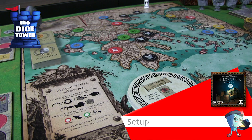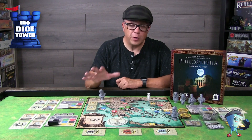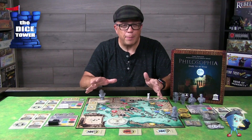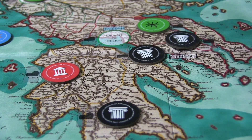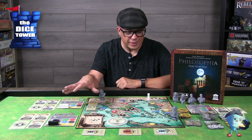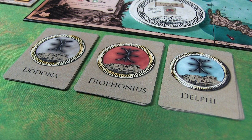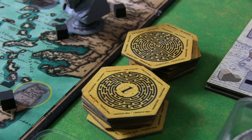There is quite a bit to set up in this game. However, once you jump in and start to see how it flows, it works really well and is straightforward to set up. You first have your game board, and there are different sides based on the number of players. You'll set up that board and spread location tokens across the continent, placing them in their corresponding locations. These tokens have different bonuses on the back side — you shuffle them up and place them out randomly. You also have your labyrinth tokens, the sought-after tokens you're really trying to get throughout the game.